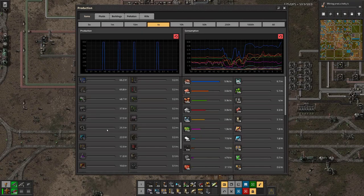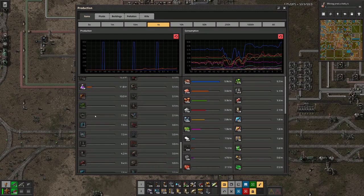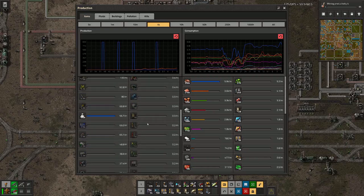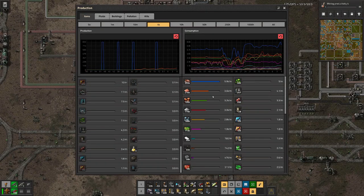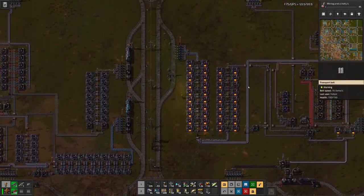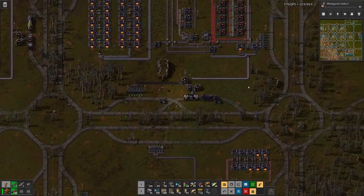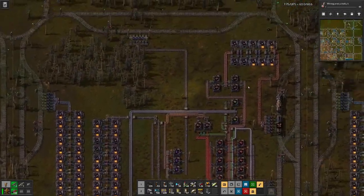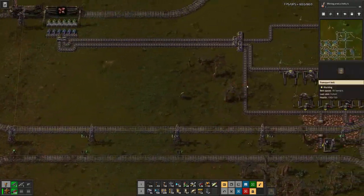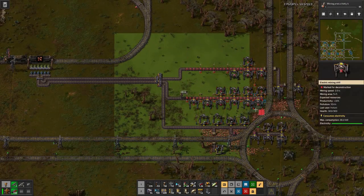Eventually the science will no longer be a problem, or it will be a problem because there's not enough input material. We are also producing the production science, which should mean we should also produce the yellow utility science - almost none of that right now. I also remembered we have a copper field - our initial copper field - that has probably gone all dry up here somewhere. So let's remove those miners.